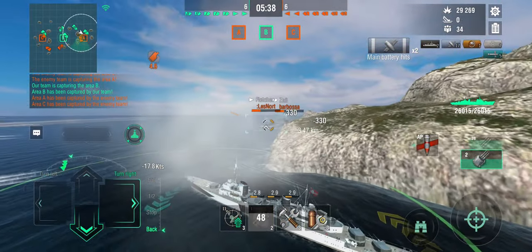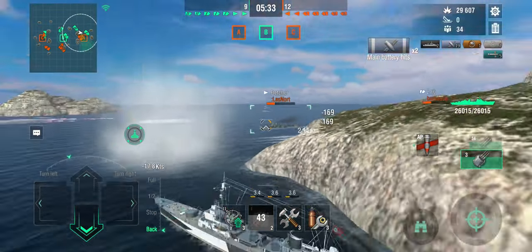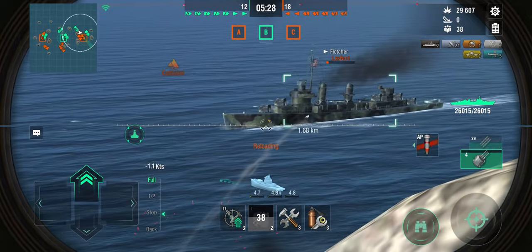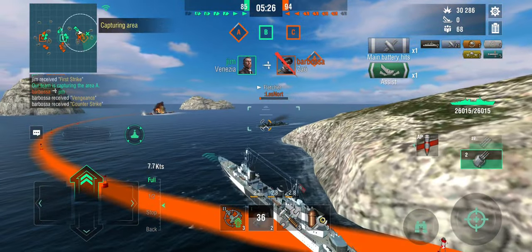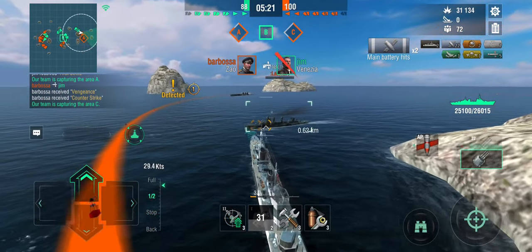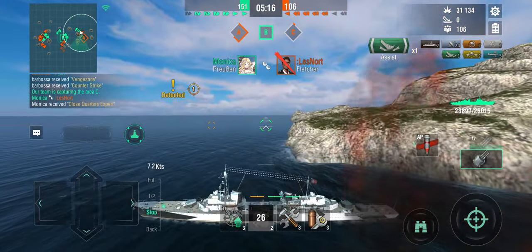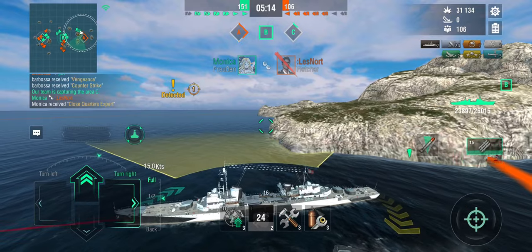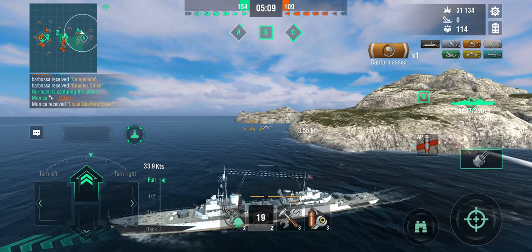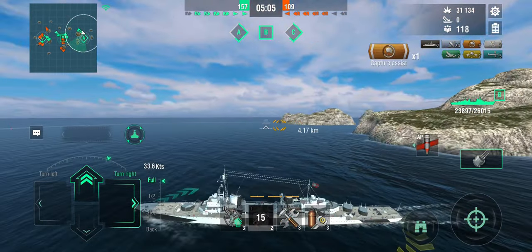Here you can see what happens when you're using armor-piercing against destroyers. I do have a Venezia with me — the Venezia has just run into all the Zao torpedoes, so I'm going to have to deal with that threat. You actually do have to switch to high explosive at close ranges against destroyers.